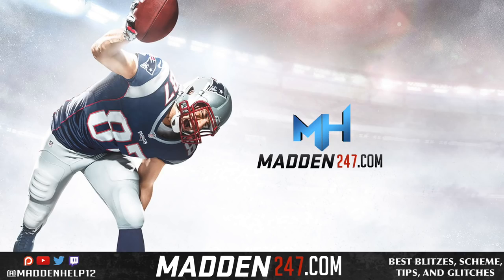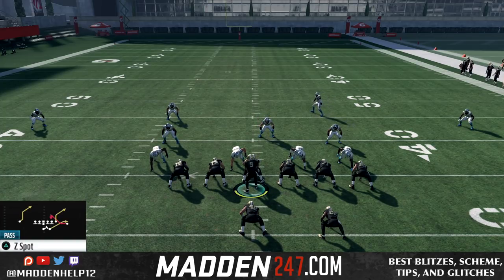What's up guys, we are back today to show you a mini scheme out of the Near Pro Formation. I found a couple different playbooks — I'm in the West Coast playbook. The main play that's going to really set this off, passing wise, is the Z-Spot.